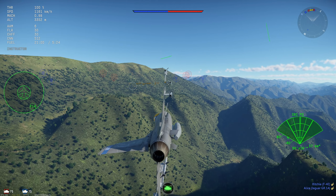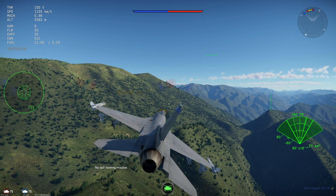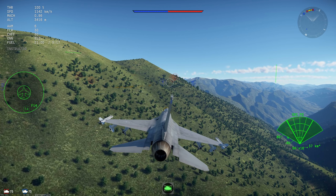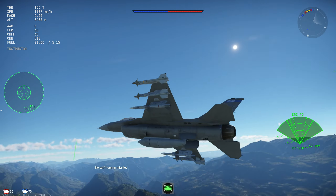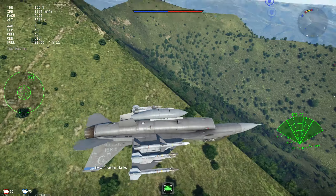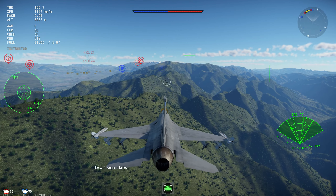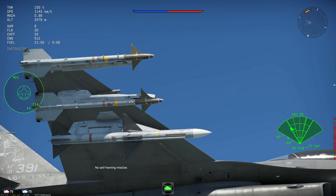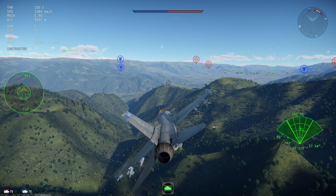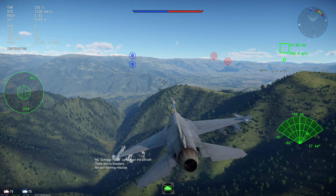A few important things to note before we start: the cockpit currently does not exist in the dev server, so even though this is supposed to be an improved cockpit I can't use it. Additionally it does have an improved RWR so I can actually tell what sort of vehicles are targeting me. In a test match I had a MiG-29 and a whole bunch of other enemies, and the RWR identified them — that's pretty cool.